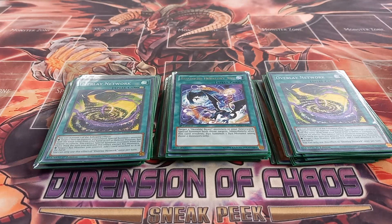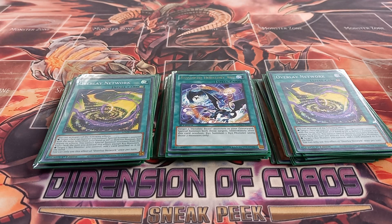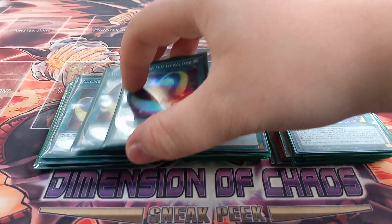Speaking of XYZ summon, I play two copies of Overlay Network. Overlay Network has two effects — you can only activate one per turn — where you can either target one face-up monster you control and special summon a monster from your hand that's the same level, but you can't summon from the extra deck except for XYZ monsters, or you can target an XYZ monster you control to add one card attached to it to the hand. I'm not sure if that means an opponent's card attached to something like Time Thief Redoer gets returned to their hand or added to yours — if you know, please comment below.